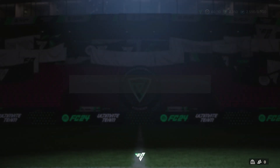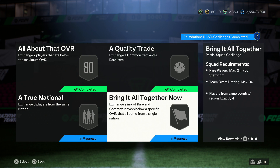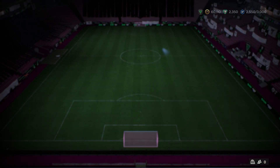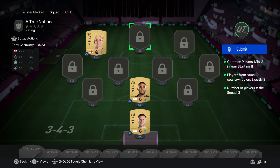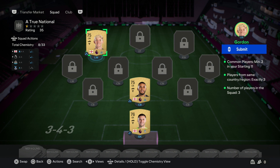Now they get a little bit more techy. Number three: a true national. For this one you need three players all from the same nation. I've picked England because I had the players available. They don't have to be in the correct position and they don't have to play for the same club. They literally just have to have the same flag in the bottom left. You have to have two common players, so you can only have one rare player — but if you don't need to use a rare player, don't, because it's a waste.